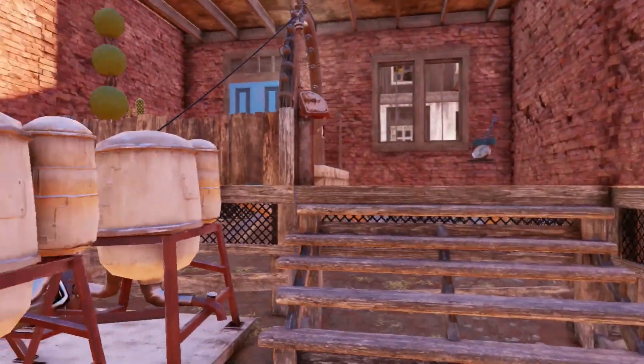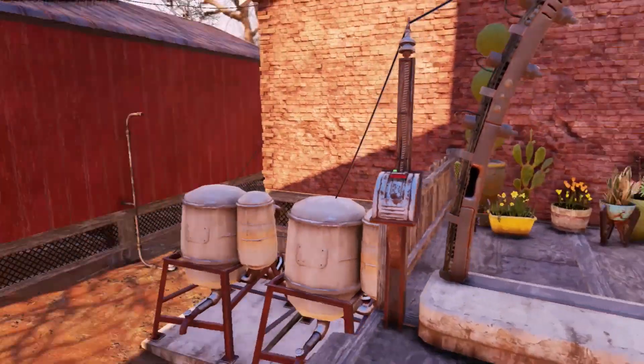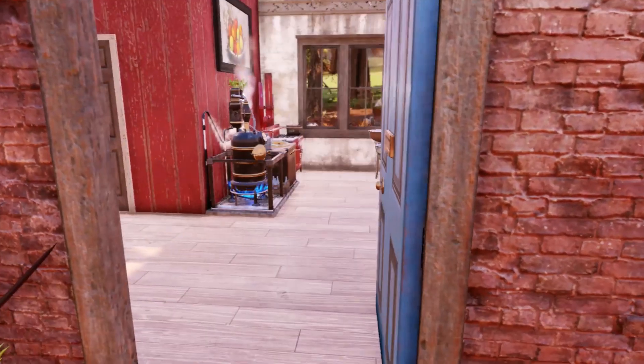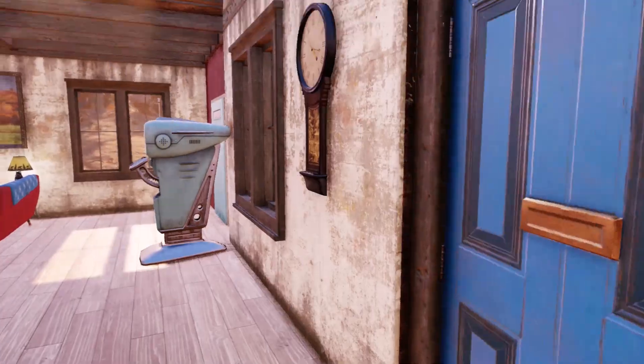Now I will show you the house. I've finally whipped out the old decontamination arch again, so this is pretty much just the front entrance. I really like that door — you can get that in the shop; I'm not sure if you still can, but that's where I got it from.